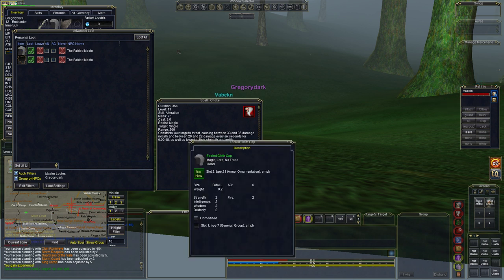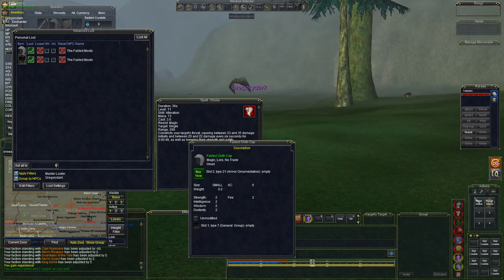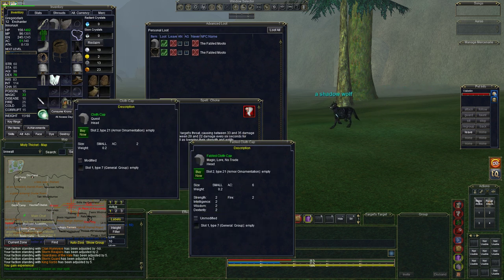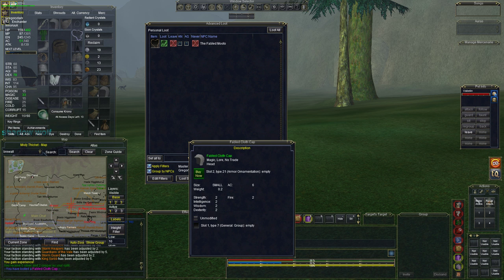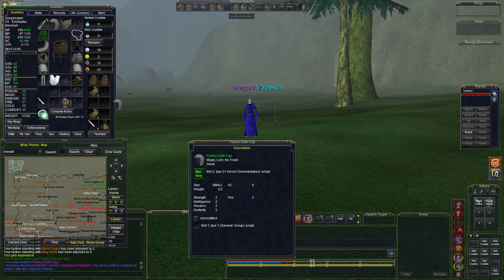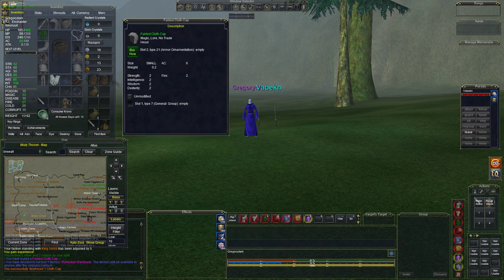Now let's take a look at the loot. Let's move out of the way and go back up here. The loot we're talking about is the Fabled Cloth Cap — look at these stats: Intelligence, Wisdom, Dexterity. I could really use this because my character has a regular cloth cap which is not very good. Go ahead and loot this nice item — our Intelligence just went up two points — and we can throw the old cloth cap away.